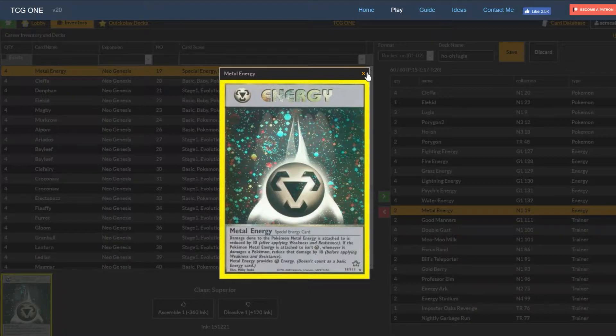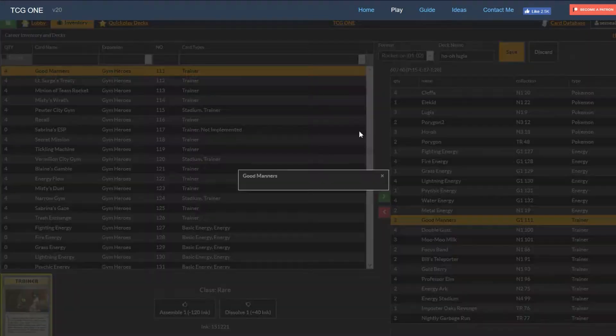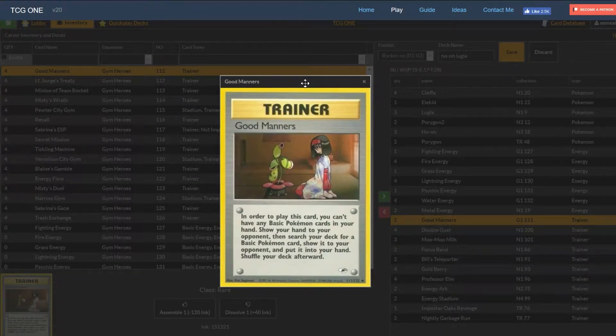That's why metal is a two count. We have one of the energy types we won't use for Lugia, but four of the types we will - and Porygon 2 allows us to pick and choose what energy we want, so it doesn't really matter what energy you put onto the Pokemon. Moving on to trainers: two Good Manners is a way of getting basics in play - getting a Porygon, a Lugia, a Ho-Oh, or even a Kleffa. Good Manners is a great option to get set up and increases consistency.